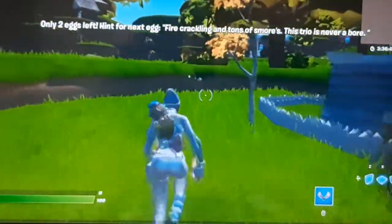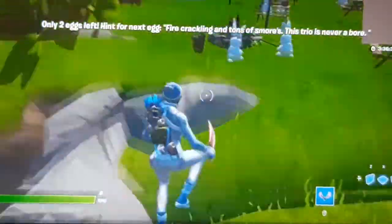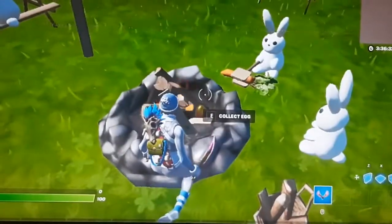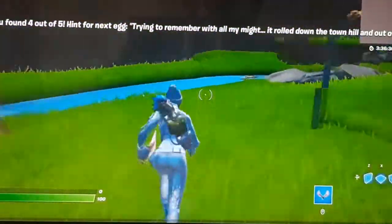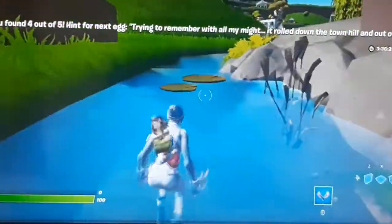Go to that place and there'll be two bunnies. There'll be an egg in the campfire — collect that egg. The last egg is on the edge of the map.